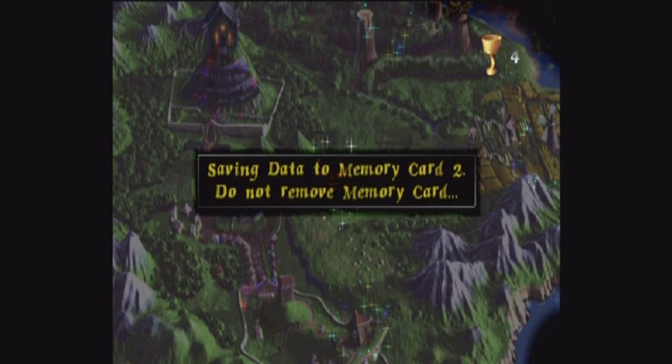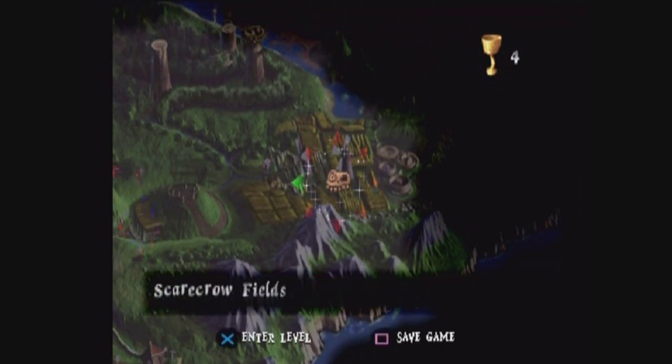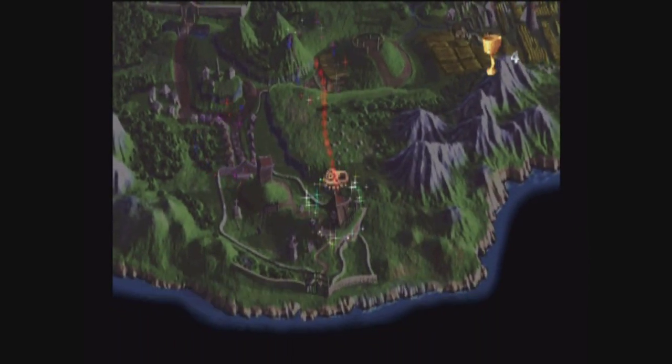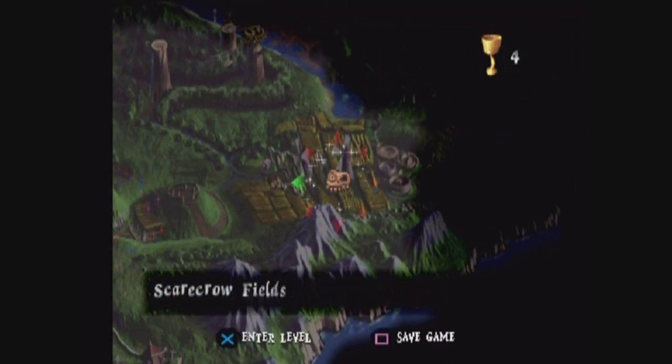This is also where the game splits in directions. By leaving the graveyard, we're allowed to go out into the world. We can either go to the Enchanted Earth or to Scarecrow Fields. I will be going to Scarecrow Fields because it leads off in a certain path that you need to take before you can take the path that Enchanted Earth breaks off into. There's an item we have to get at the end of this path that will help out on the Enchanted Earth path, and then it's all weird and stuff happens. We'll find out later.